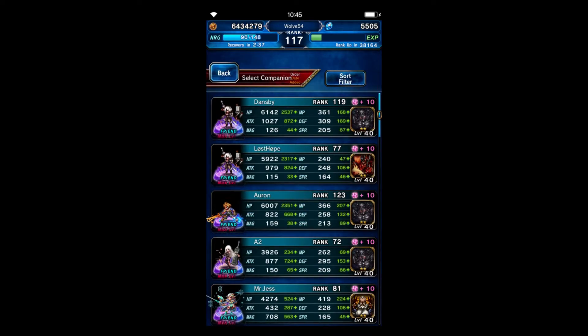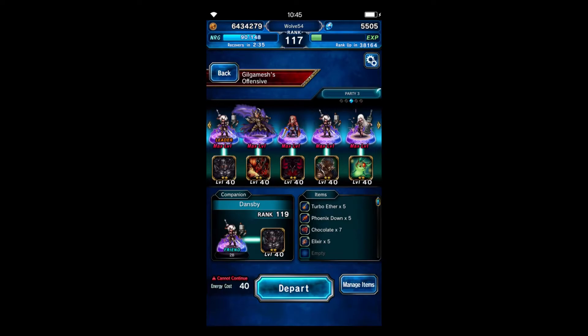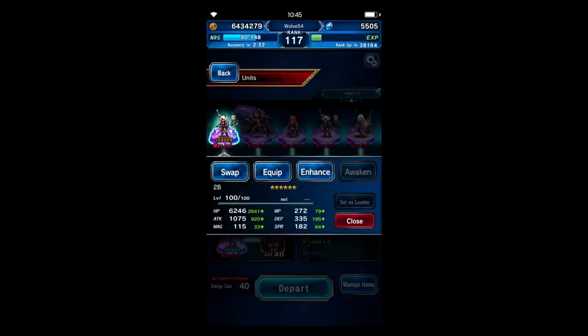Here we go, so I'm going to choose this 2B right here. I'm going to show you my offensive team. I was lucky enough to pull a couple of 2Bs, so you'll see them in this team — one of them has 1075 attack. We have Veritas of the Dark, Chainlandu, another 2B, and an A2.